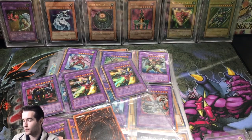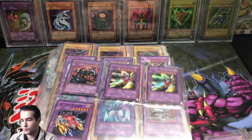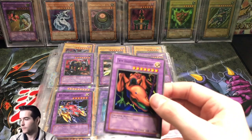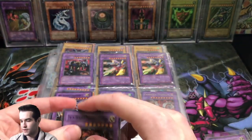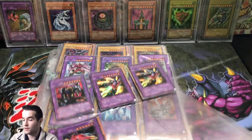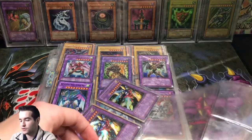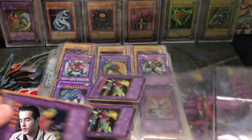First edition Fiend Skull Dragon. I mean, how can you go wrong with looking at old school cards? We got a Twin Headed Thunder Dragon from Metal Raiders original print — so that's pretty cool. I'm going to be selling a lot of this stuff too, so if you guys are interested make sure you guys are following me on Instagram. That is where I do all my selling, and it's a lot easier to sell there.